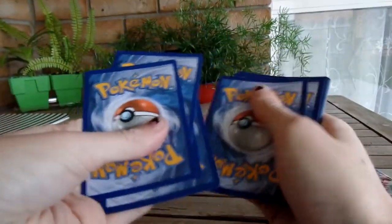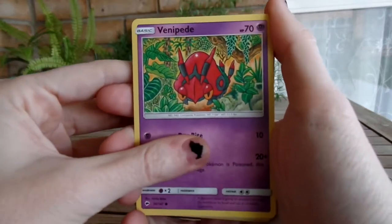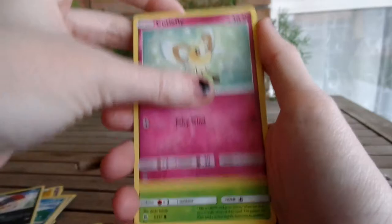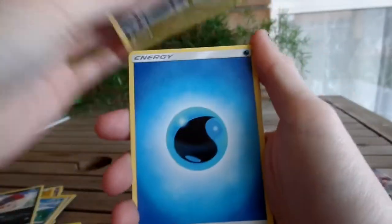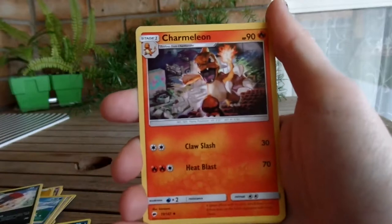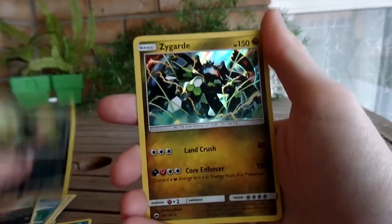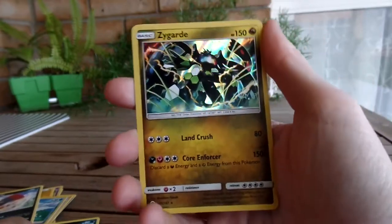Take four under two. Alrighty, we got Venipede, Horsea, Cutiefly, Ladybug, Cedra, Alolan Grimer, a Water Energy, Acerola, Wabuffet, Charmeleon - reverse holo Sneasel. And a Zygarde holo! Nice, very nice!